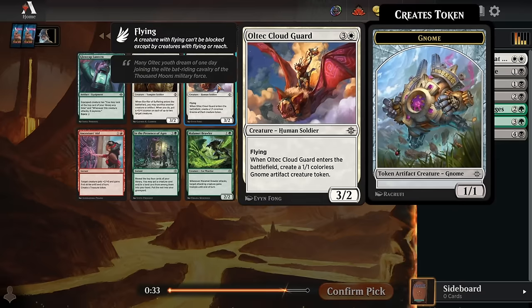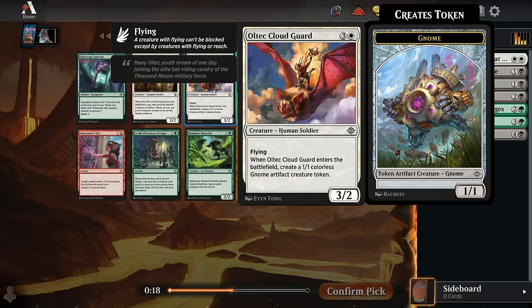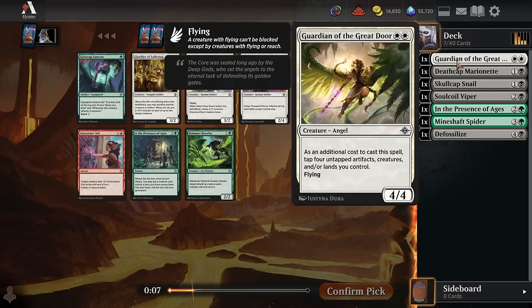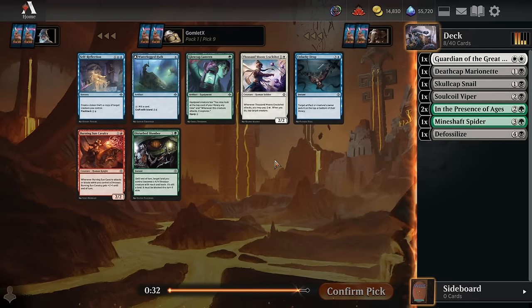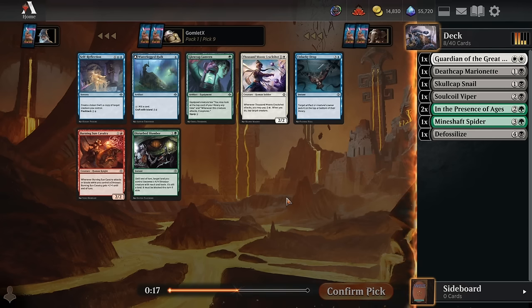Pick eight: Ultek Cloud Guard. As cool as green-black Reanimator would be, if you're strictly trying to win in this draft pod you need to just take the Cloud Guard and pivot onto white. This is probably white's best common — four mana for a 3/2 and a 1/1 gnome, which is really good because you're getting two bodies off one spell, great for sacrifice decks, tap decks, and crafting. But I'm not strictly trying to win here; I really want to do something different. So I'm going against my own advised pick and taking a second In the Presence of Ages. I'm going to make the Reanimator thing happen no matter what.